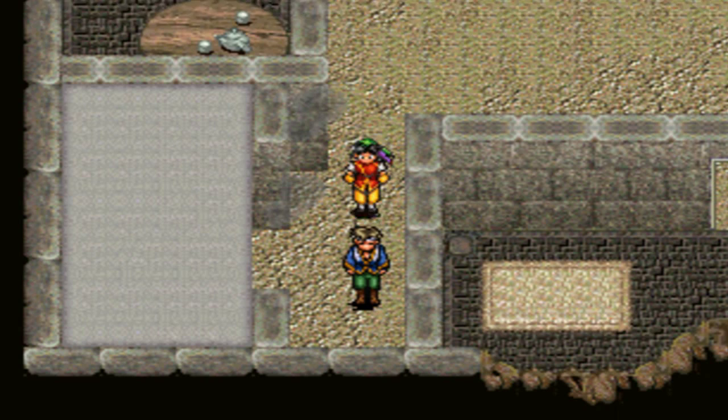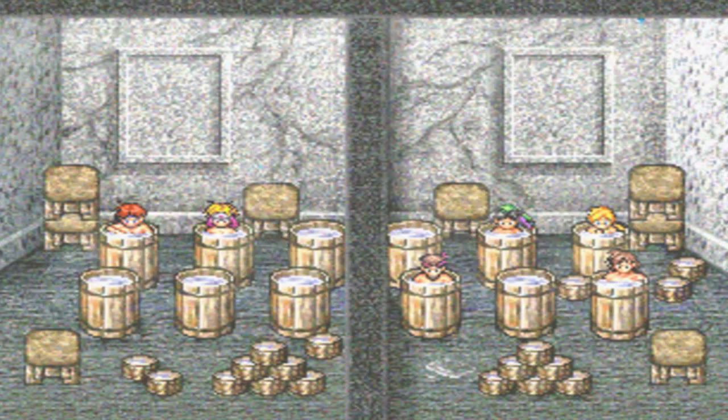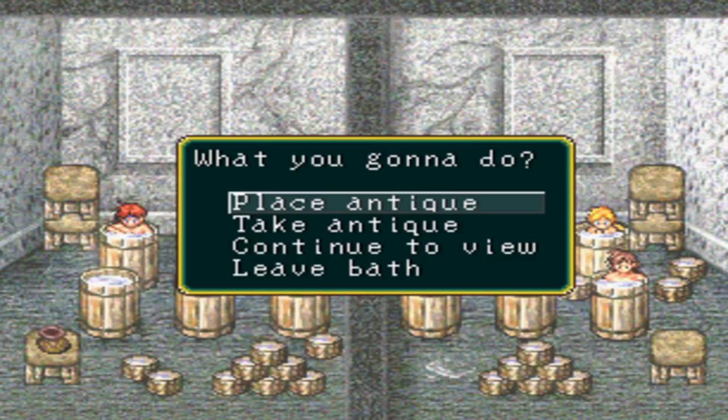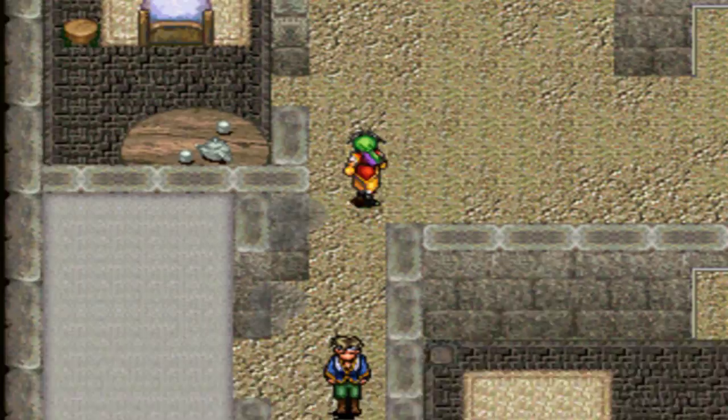We need to put Kai in our party before we head back to Cooine. I guess we can take a bath real quick. This is how the bath works — if you come here with certain people in your party, you'll have little scenes and conversations. Those are the bath scenes, but I'll be showing them off probably once I have all the characters. You can also place antiques here — that's basically what antiques are for.